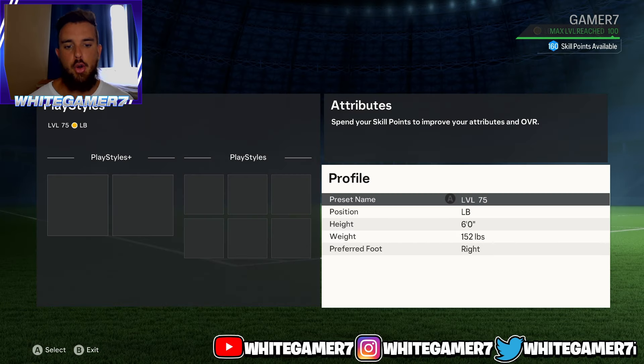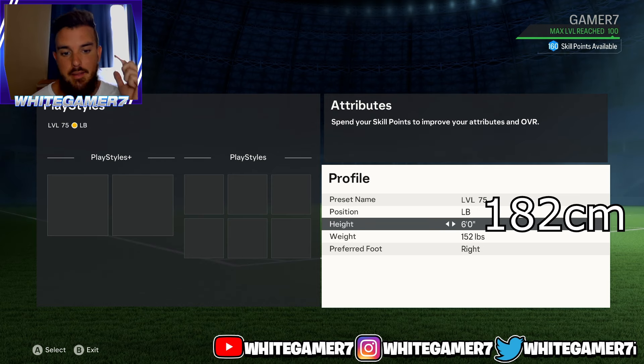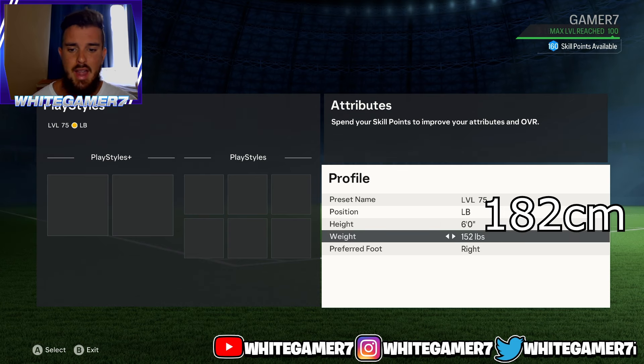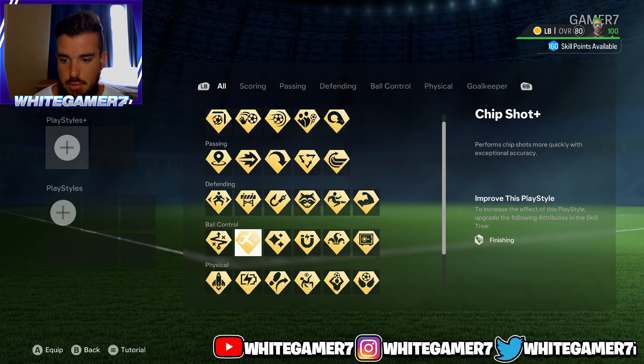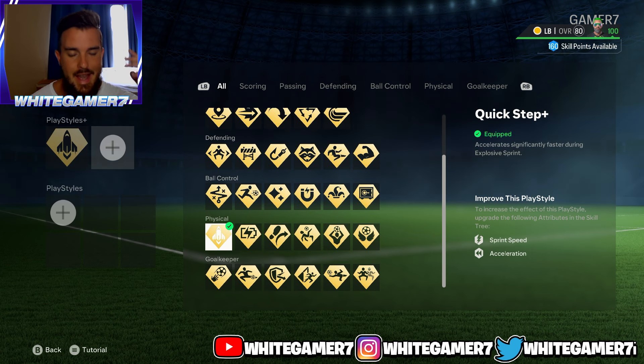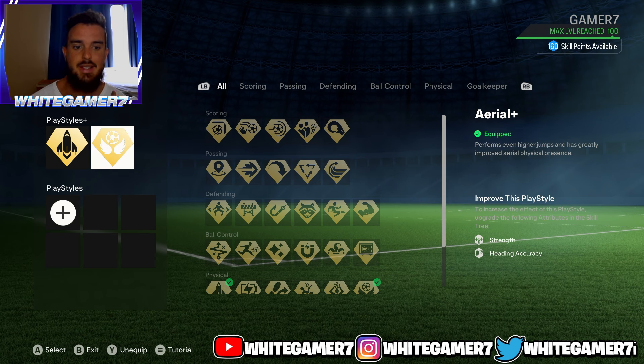Now we have the level 75 fullback build. Your position is either left back or right back. Height this time we're going to go with 6 foot — you want height as a fullback, especially since crossing is pretty overpowered and in divisions teams abuse crossing. Weight is 152 pounds. At level 75 you have all your play style plus slots unlocked. The first I highly recommend is Quick Step Plus — it allows your pro to accelerate quicker to track down opponents, get back to position, or push forward. The next is Aerial Plus — it allows your pro to jump even higher to win far-post crosses.